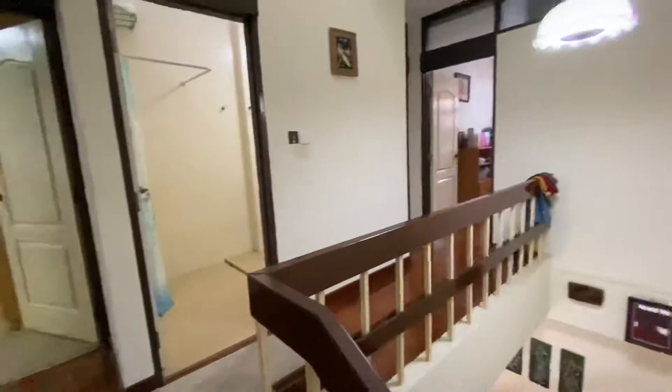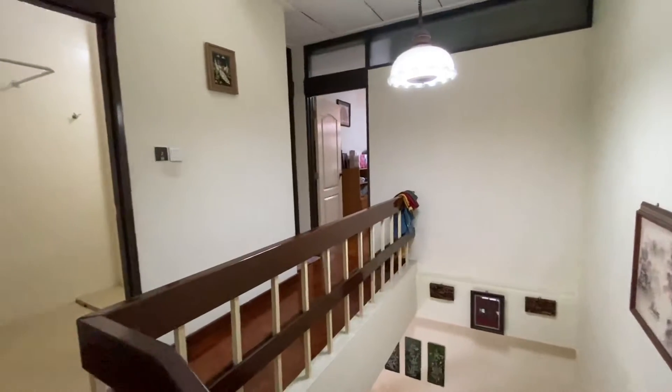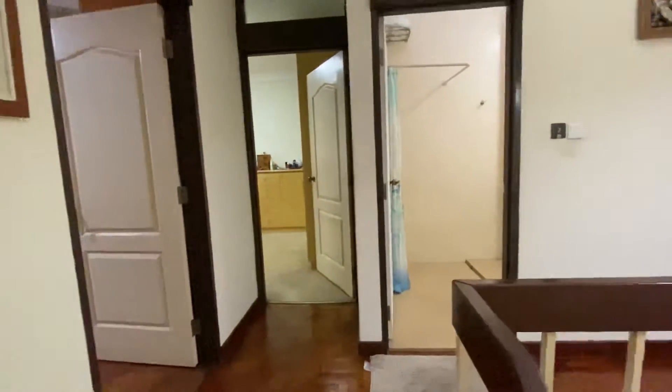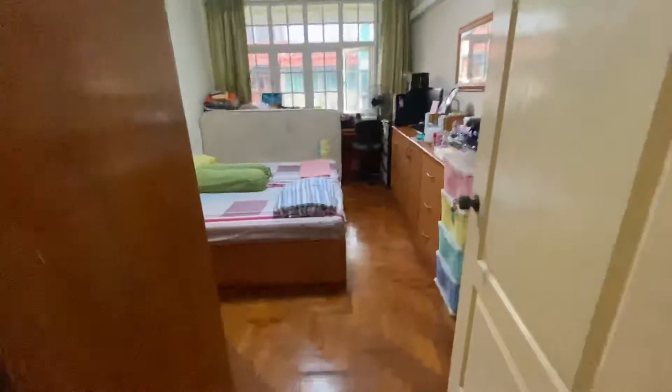So on the second floor itself there are four bedrooms, one common bath, and one on suite. So we're entering the first common room now.